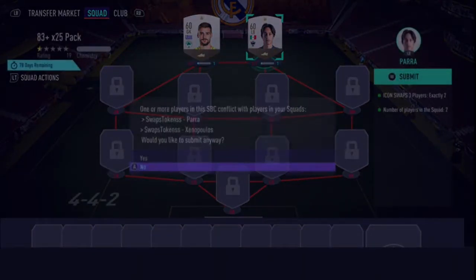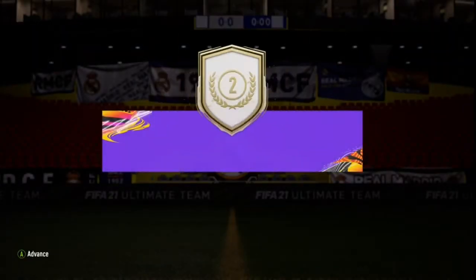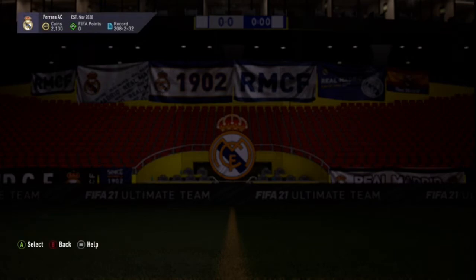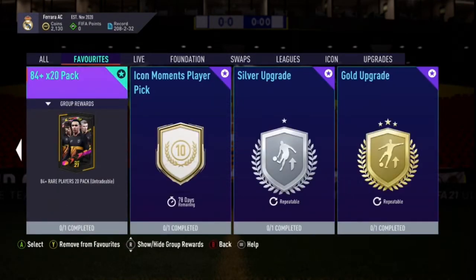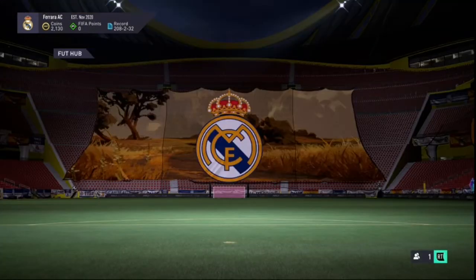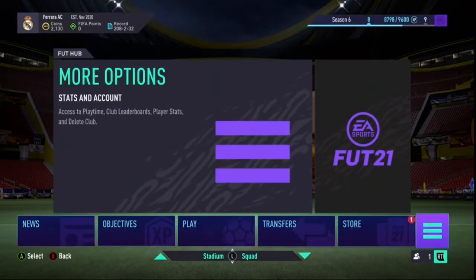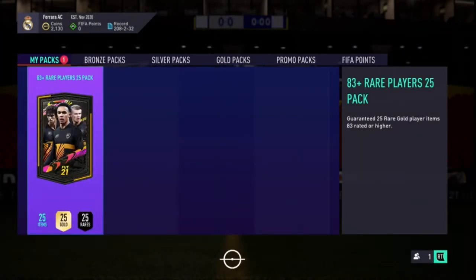Starting off with the 83x25 pack. The last time I did the 82x25 on my main account, I got two Team of the Season assists, both EFL, and that was probably the worst 82x25 pack ever. I suggest you guys don't go watch that video. Here we have it — the 83x25 rare players pack.